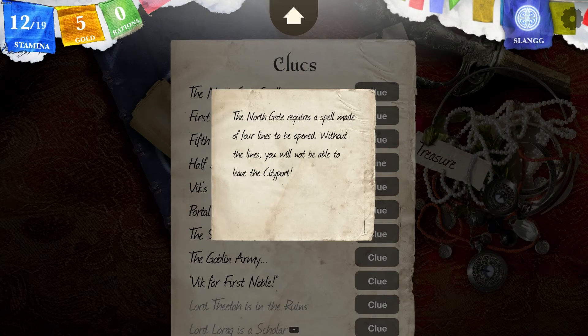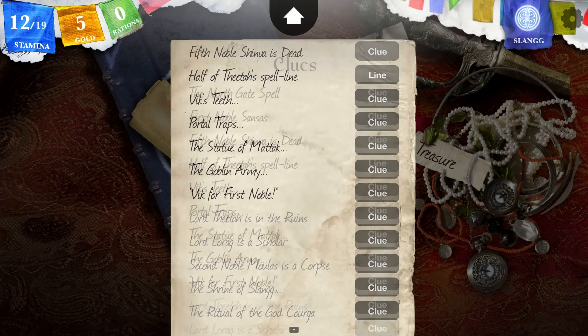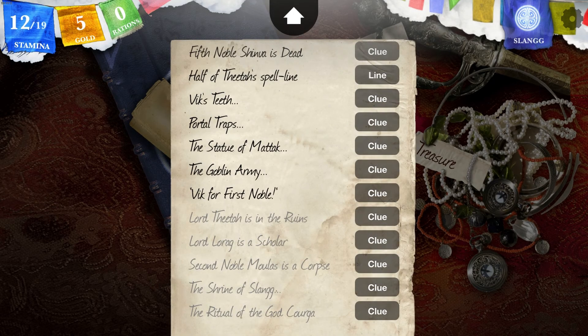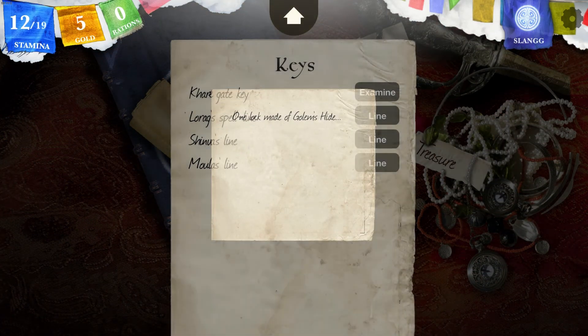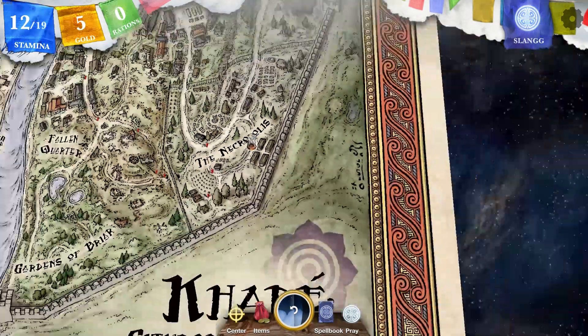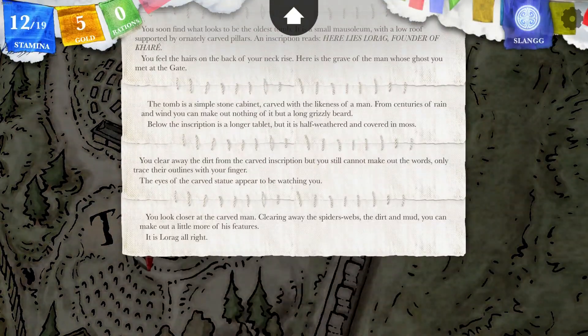It says we need four spell lines and I think I have just three, so that kind of sucks. First noble of Kare — we get Shinva, we get Titach, half of Titach's spell line. This is awful. I said I'd finish this game today. We got Lorak, we got Shinva, and we got Maulas, and we have half of the spell line from Titach. I hope when I get to Sigurad, maybe Kuiga will help me.